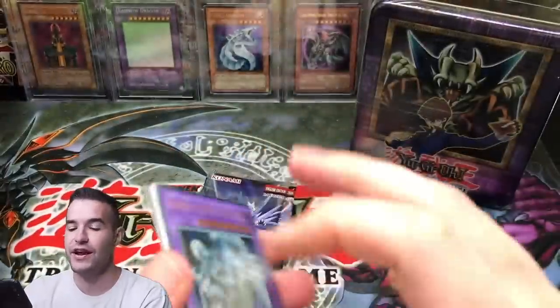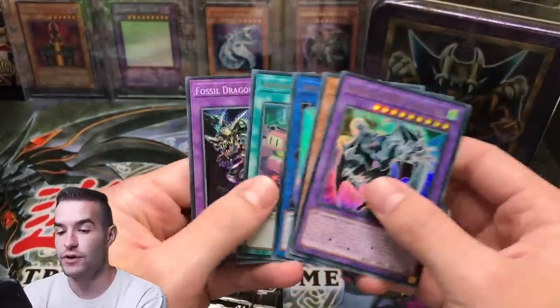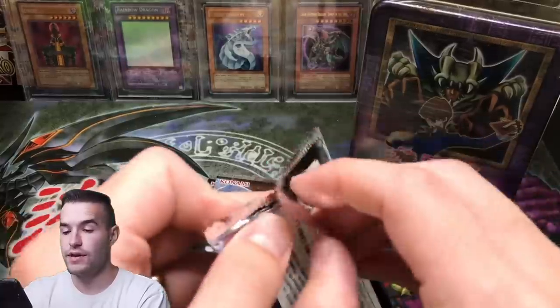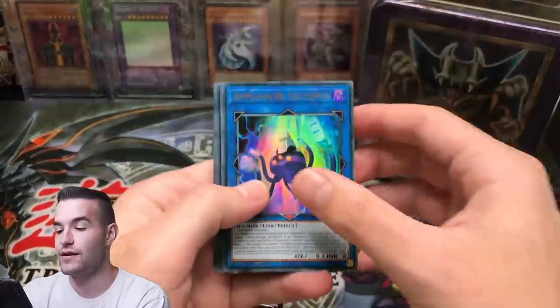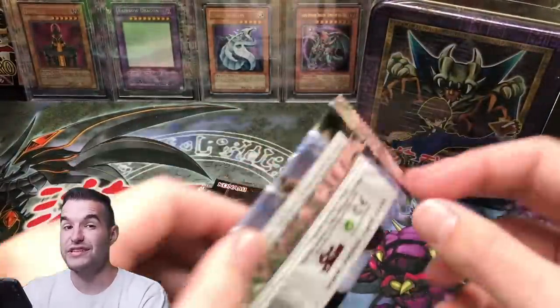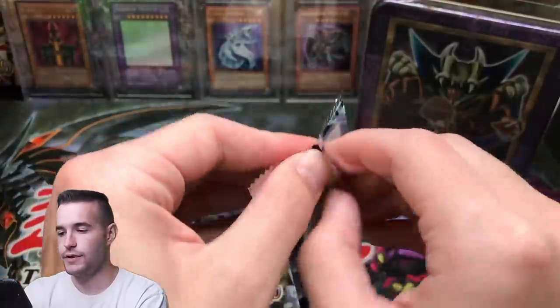The chase for the 10k dragon is so much fun, and the Utopia, even though we have not pulled that one. We have pulled 10k, and then I bought another 10k and sent it to PSA — it should be there by today. Book of Moon. So maybe we'll get another tin, and we're opening a tin.